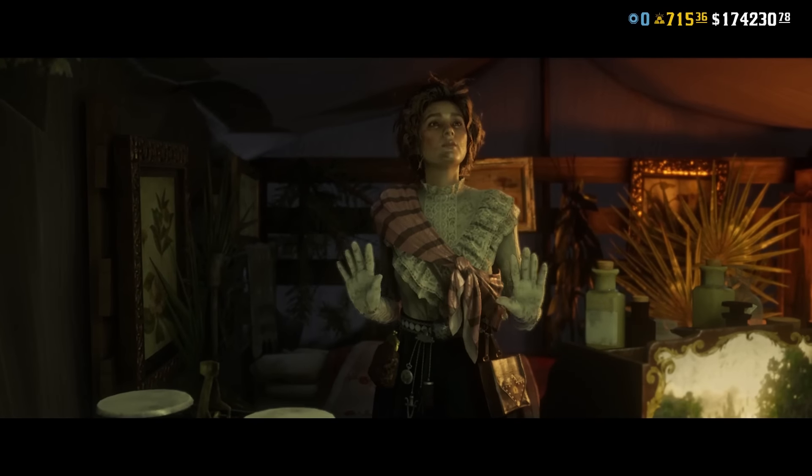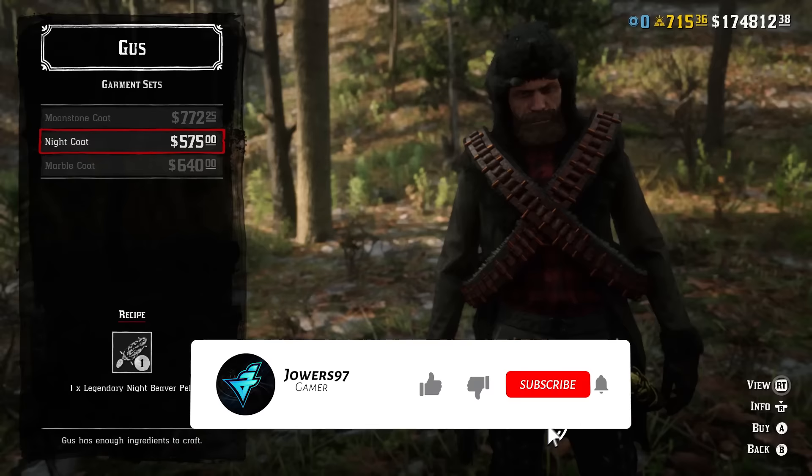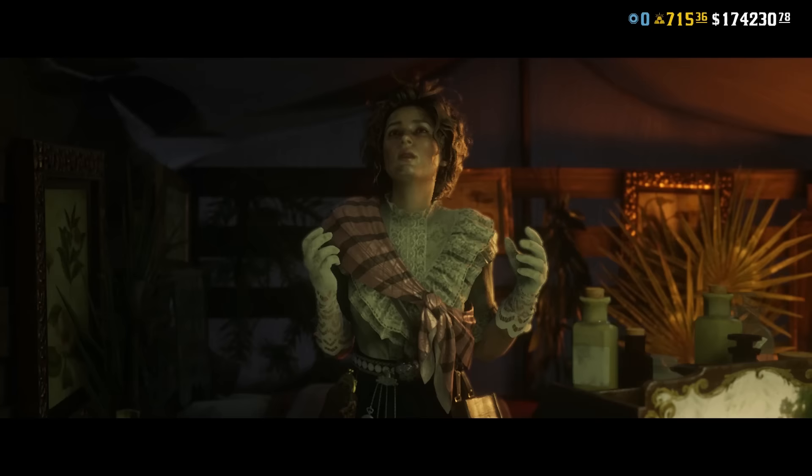Legendary animals have sparked many questions within the community since this latest update. Legendary animals are important — they are part of the naturalist role and you can also use them for the trapper. You have the choice of whether to sedate the animal and get a sample to sell within the naturalist role, or you can kill it, skin it, and create unique items of clothing to add to your character.